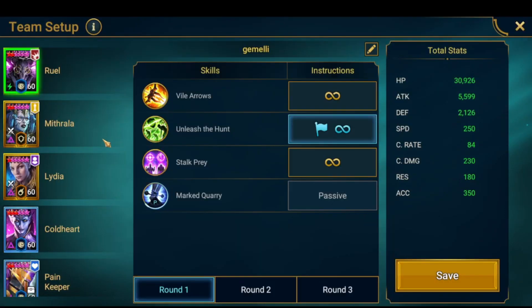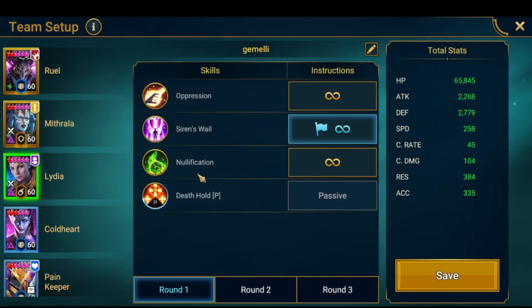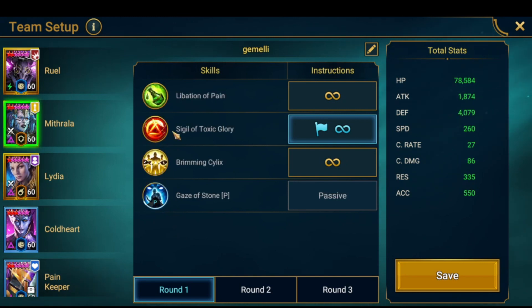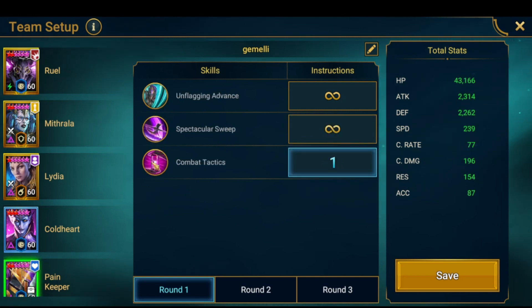Here's the turn order: Coldar opens up with the Heart Seeker, then Lydia goes and places Decreased Defense and a weaken, and then Mitrala uses her A2 to put the debuff on everybody. Then Rule goes and uses his skill.